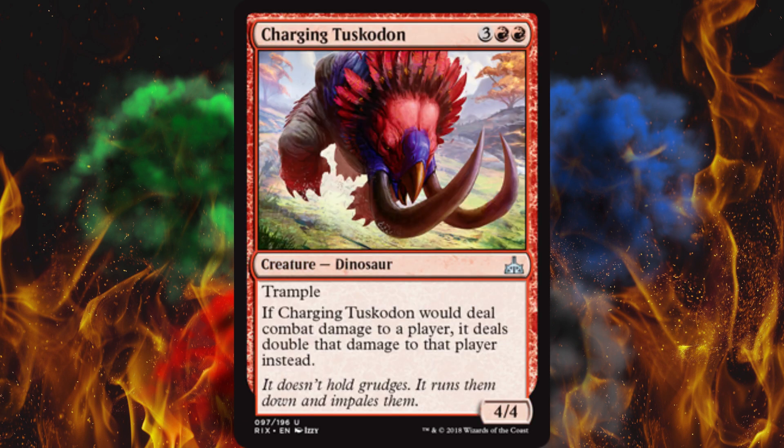Next up, Charging Tuskodon — oh my god, those are some teeth. It's a 4/4 for five with trample, and if it would deal combat damage to a player, it deals double that much damage instead. Oh my god — selective double strike. This needs to be a mechanic keyword. Afflict was semi-trample; now they have semi-double strike. This is a fantastic idea for a card. That said, not actually a very good card. But if you could plus-four it somehow — ooh, now you've got something. I just think five is a little high and four power is a little low for trample.